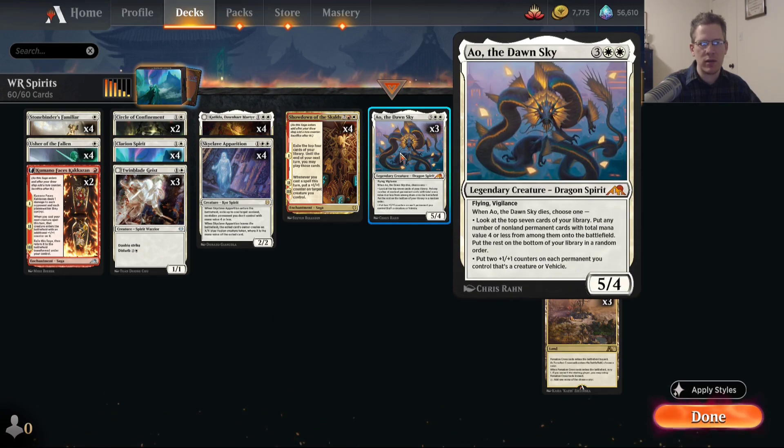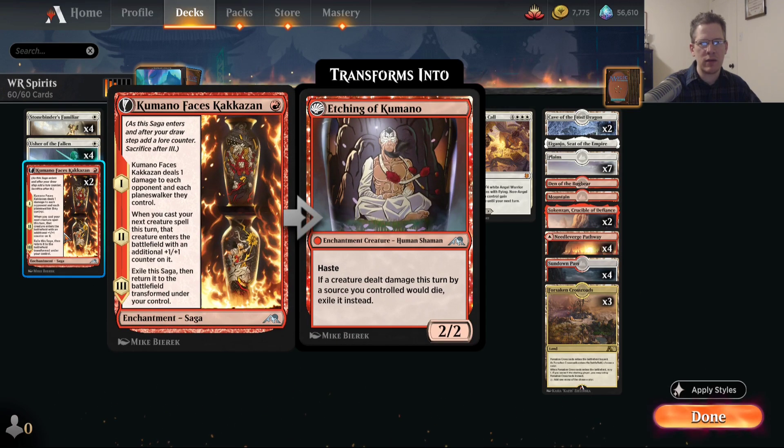AO is the biggest new addition. The other new addition is this Saga, where the front side counts as an enchantment and the back side also makes a creature that's an enchantment. It basically just fits in the curve — there's no specific synergies with what this card does. It's just a cheap creature that counts as an enchantment.